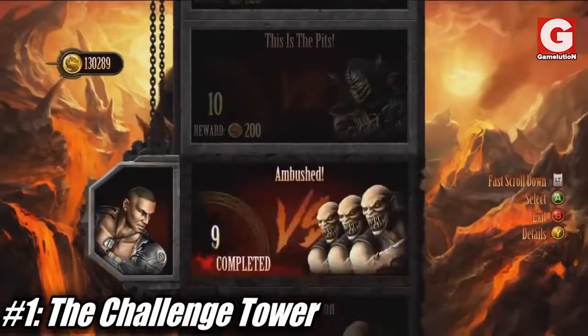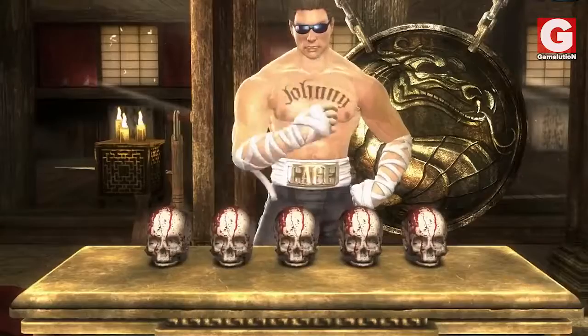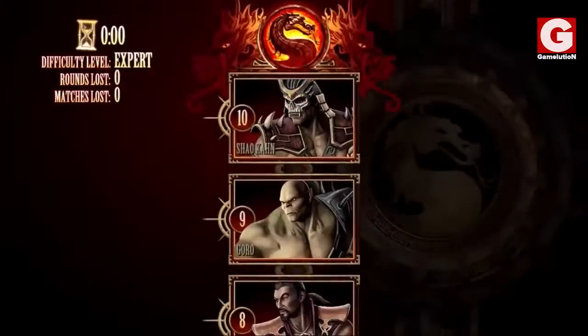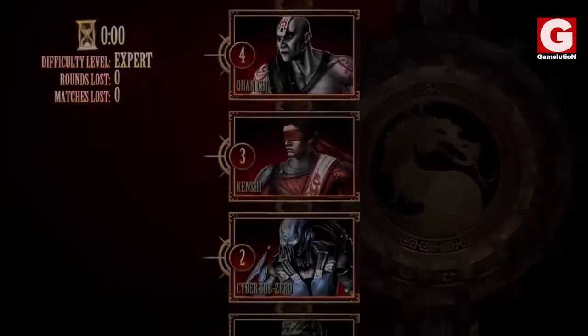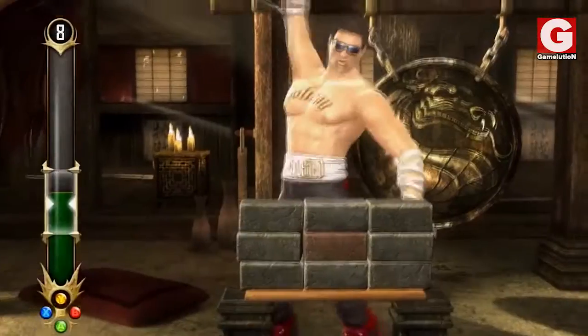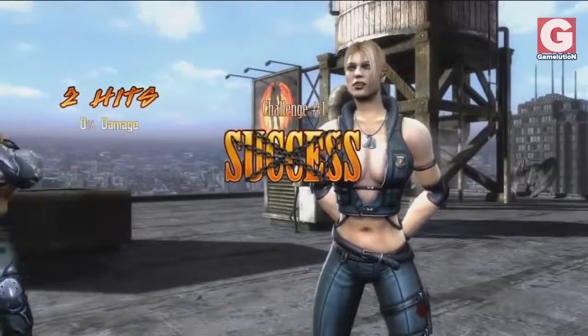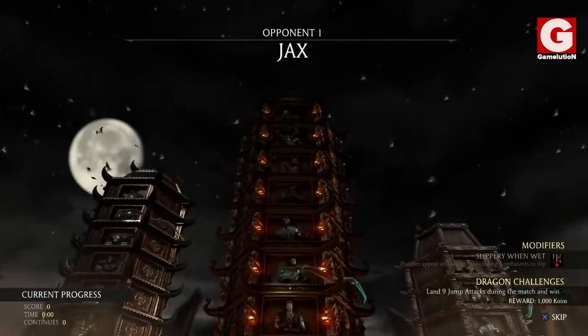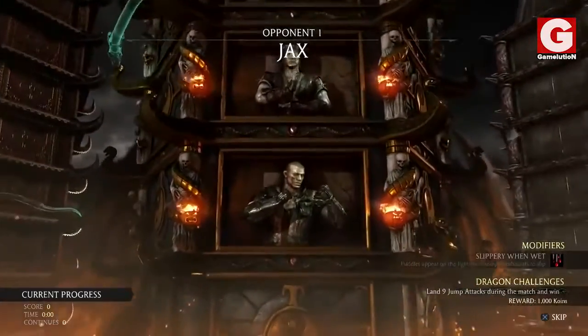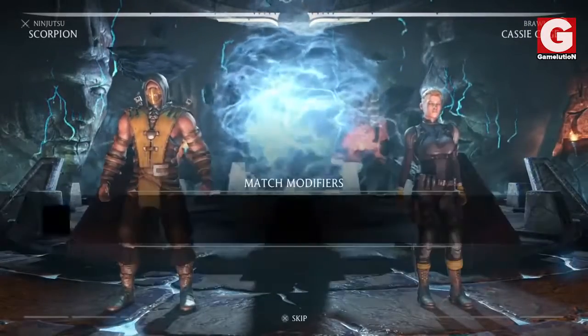Number 1: The Challenge Tower. Think of this mode as a combination of most of the minigames previously mentioned, put together into a single tower. It consists of completing side games including Test Your Might, Test Your Strike, and many other challenges that players must clear for coins and other rewards. An updated online version of this mode called The Living Towers was featured in MKX, which includes more challenges that change after a certain amount of time, depending on each tower.